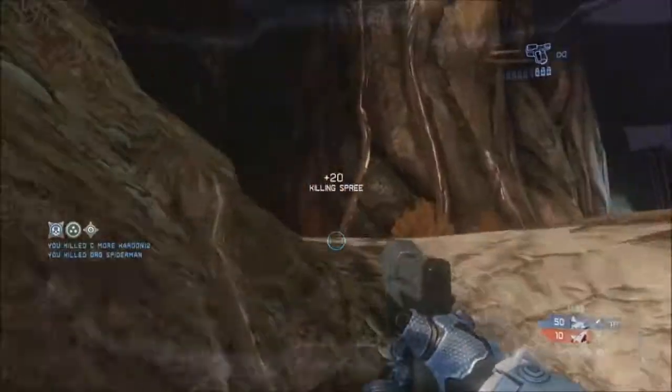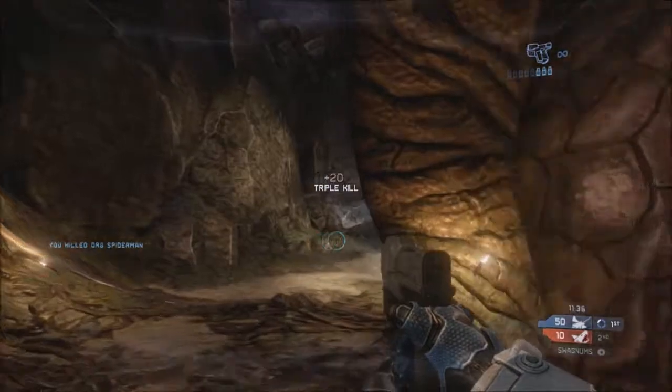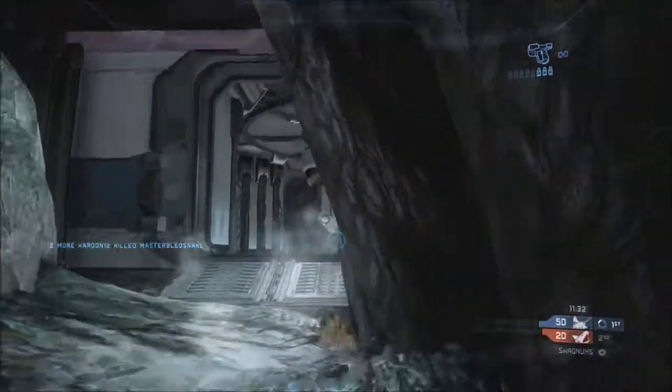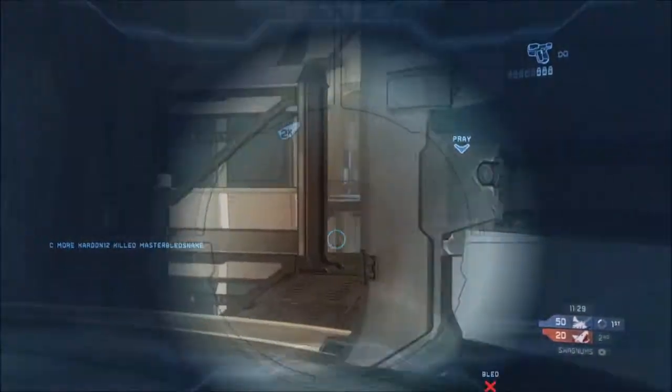Think about going up there, but look to your right, just get that jumping guy, shoot him. Keep going around the corner to the left, look to your right while you're hugging the wall right there, keep going around, check the left corner.